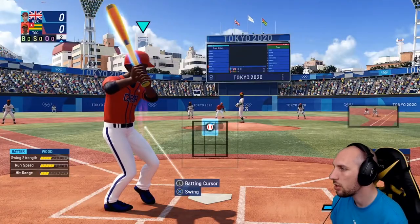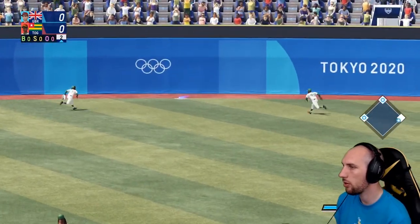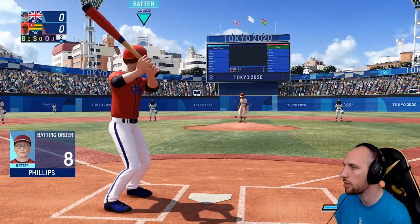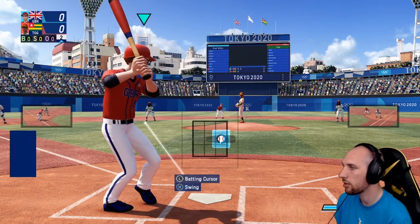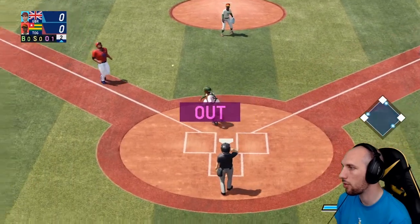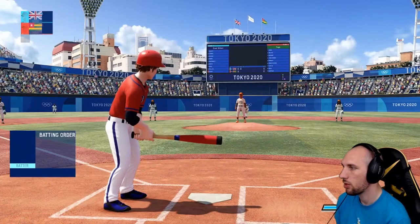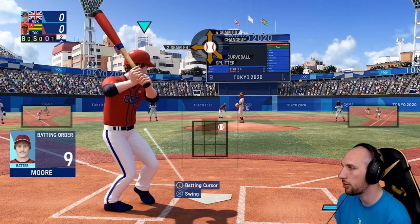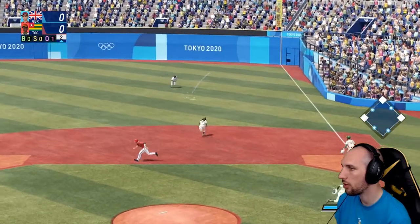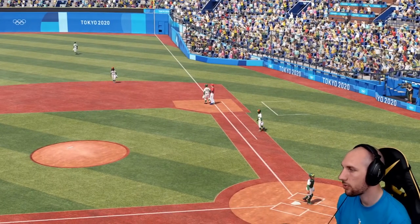We need to score here. You hold L1 and swing with X. Why didn't we run on? We could have got a run there - I don't know why they didn't keep running, that's frustrating. We're all going to get run out! He's in. We lost one but the bases are still loaded up. That's got to be a run - yes, we got one! We've got a point, we're on the board. We need a homer.